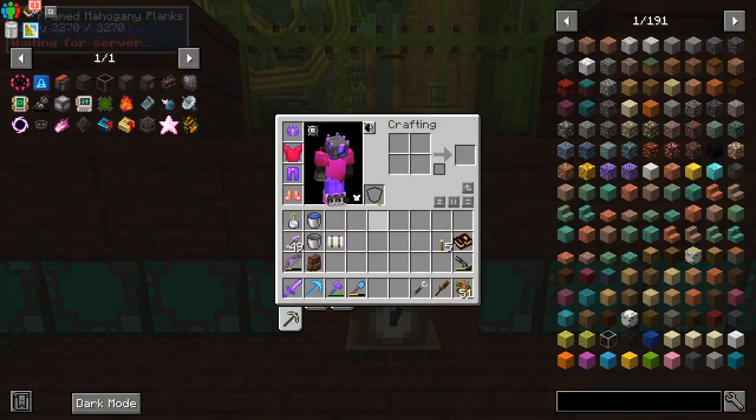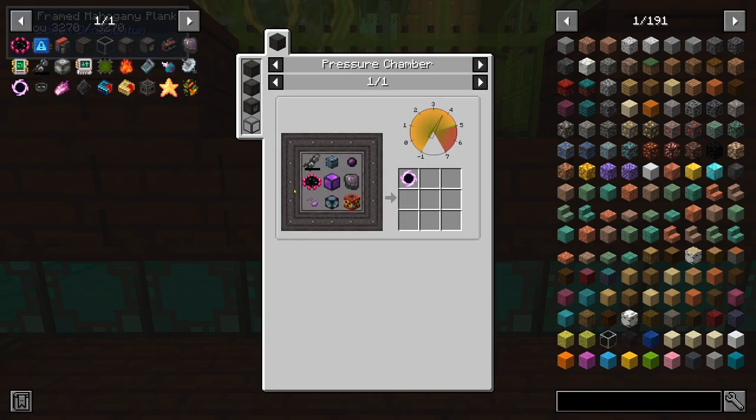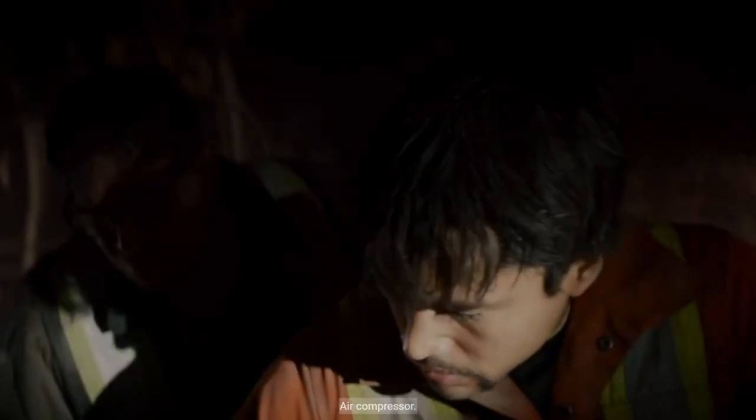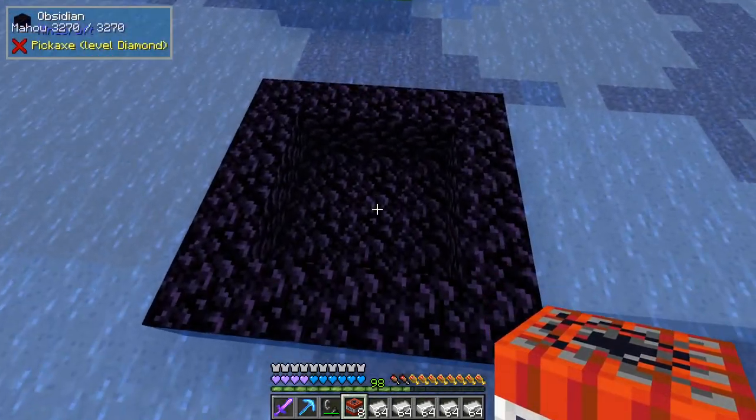Time has come to make the pulsating black hole. And in order to do this, we need to do it inside of a pressure chamber. So we need an air compressor and a bunch of other parts. Let's get started in the Maticraft mod.